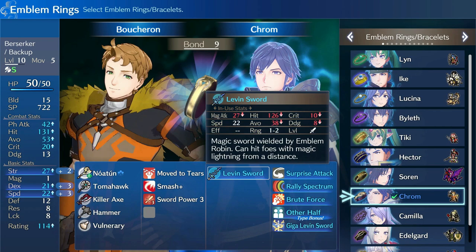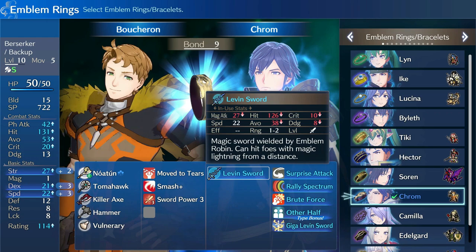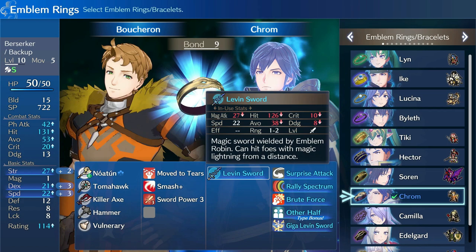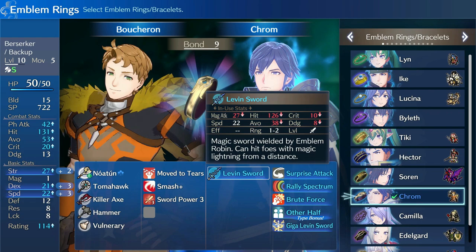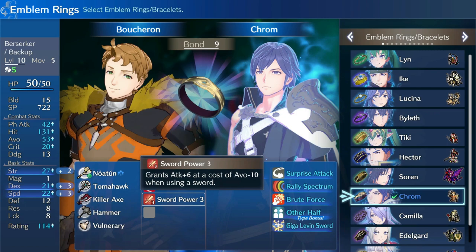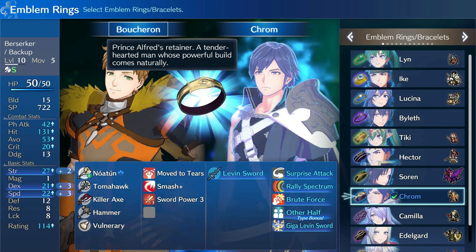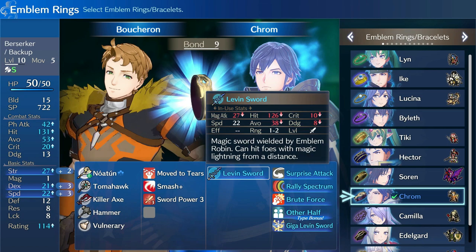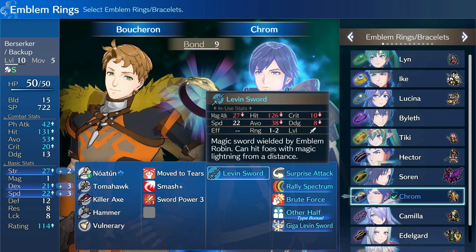Next we get the Levin Sword at baseline — before we wind up getting Thoron from Robin and the Falchion from Krom. Even just having the Levin Sword is nice because it gives Boucheron a built-in ranged option. He's not staying in Berserker much longer — he's going to Hero so we can get the Brave Assist skill, and that's when we'll start using swords more. That's why I have Sword Power 3 on him right now.